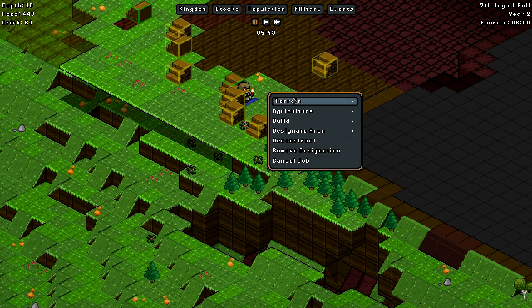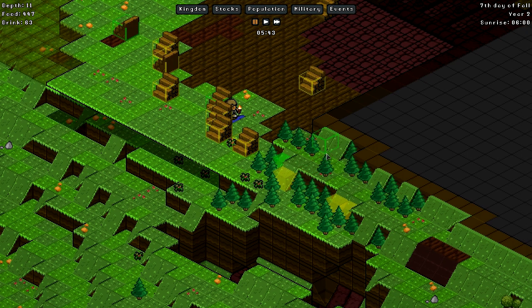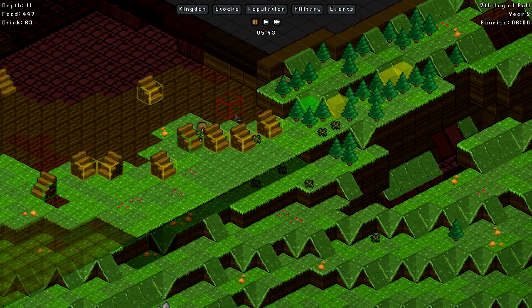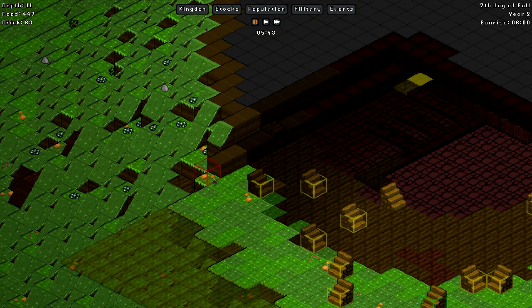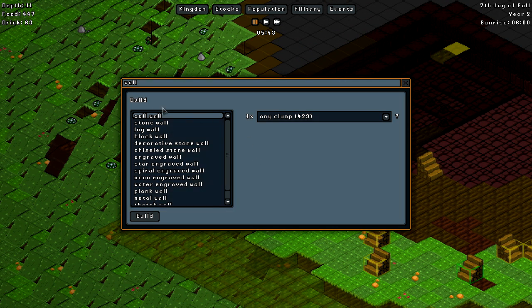We're going to go ahead and get this terrain and remove these ramps here so that'll actually cut off any access from the outside. And if we go to the other side, we can see that it's actually already blocked off. So we can just go ahead and create a wall — we'll just use some soil right now.